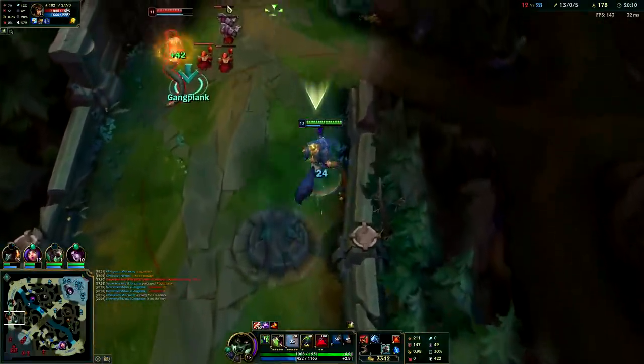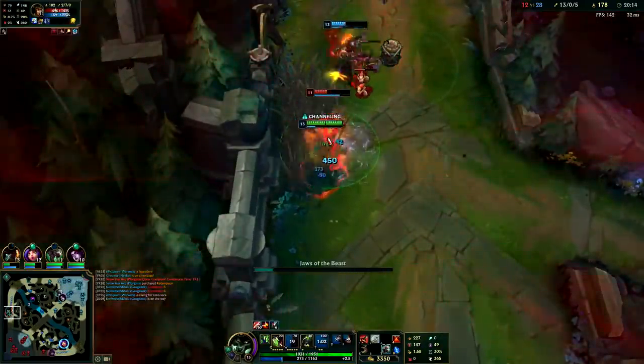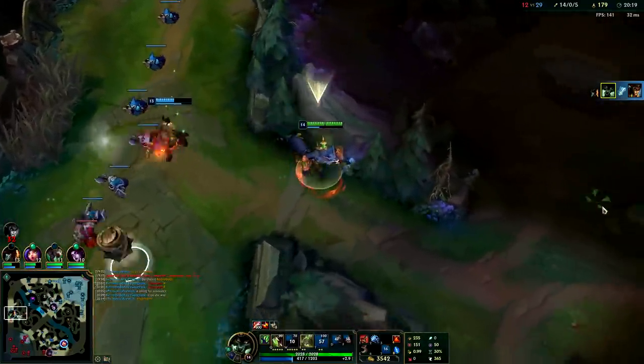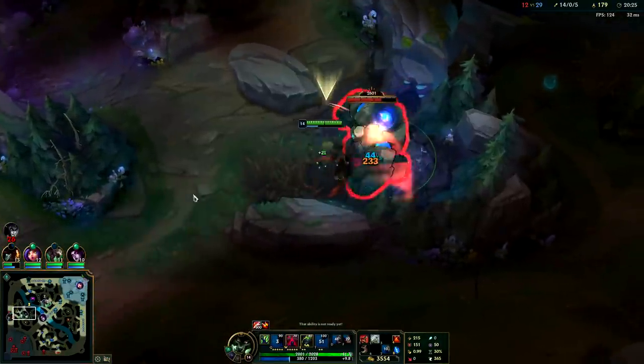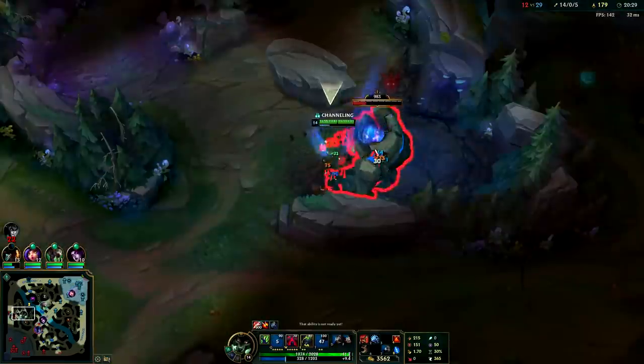You can always Smite a minion for the Nimbus Cloak speed up. I don't know where she thinks she's going — if you're going to turn to hit Warwick, he can reach you. The moment you can hit him, he can hit you too, so you have to be really careful when running away from him. I don't even have tier 2 boots, but the Nimbus Cloak speed up from Smiting the minion kind of let me catch up.